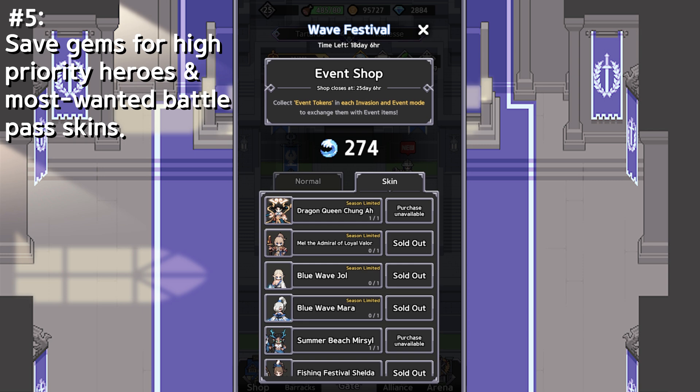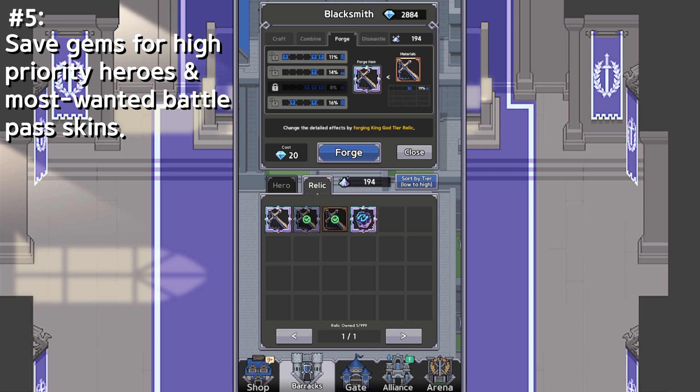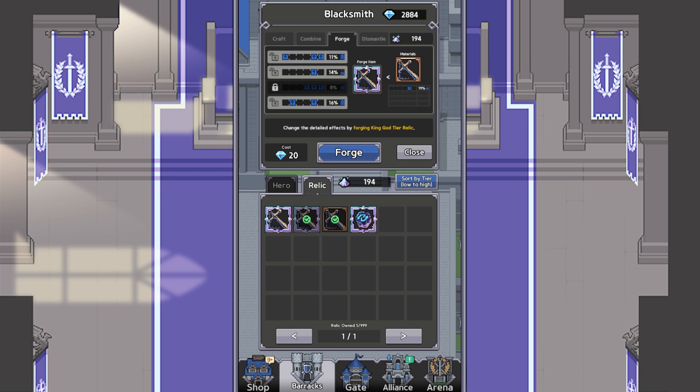There's actually a third thing that people use gems commonly for, but I hesitate to tell you to save gems for it. The third thing is for Relic Forging. Each Relic has their own stats, and pretty much people try to reroll their stats to try to get the best setup that they can get. By doing this, it costs a lot of gems. This is definitely an in-game task that you'll get to eventually. If you're a new and progressing player, I definitely don't recommend saving gems specifically for this because it's definitely a gem dump. I recommend saving your gems for your high-priority heroes and for the skins that you want. That's the fifth thing I wish someone told me about.